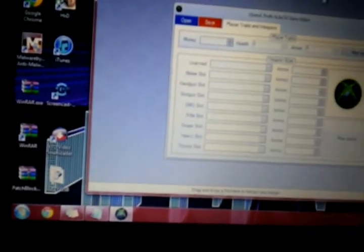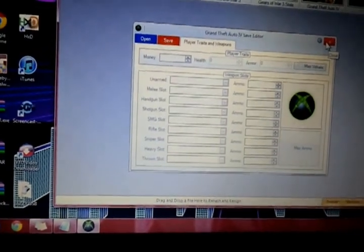You want to click it and then it's going to give you all this information. Then you want to find your flash drive — here it is — then you load the flash drive you just put in. You go to games and then you go to Grand Theft Auto IV and click it.